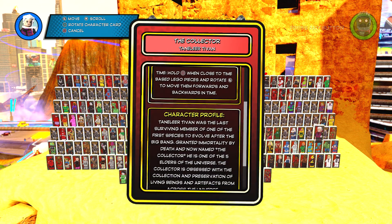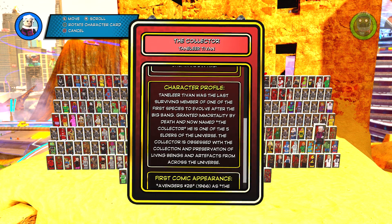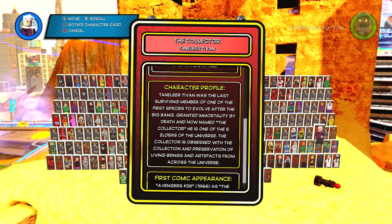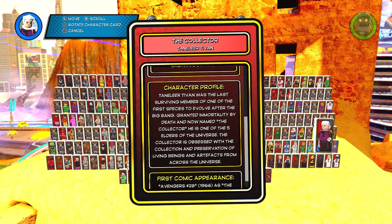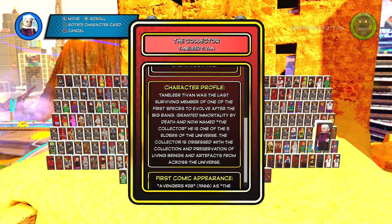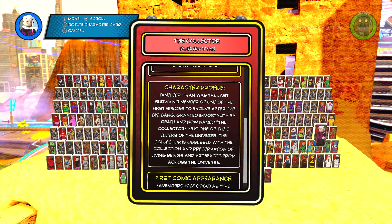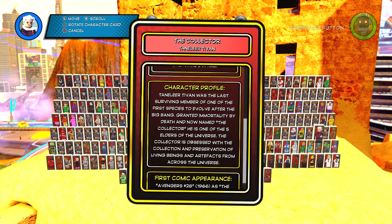Right, character profile. As you guys can see the Collector's name is right underneath — character profile. Some of these words are tough for me to say because I'm not familiar with how to pronounce them, but I'll give it my best shot. Talern — Tyvan was the last surviving member of one of the first species to evolve after the Big Bang. Granted immortality by Death, and now named the Collector, he is one of the Elders of the Universe. The Collector is obsessed with the collection and preservation of living beings and artifacts from across the universe.